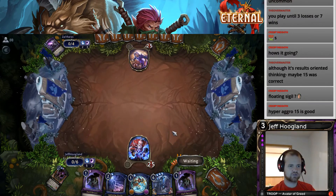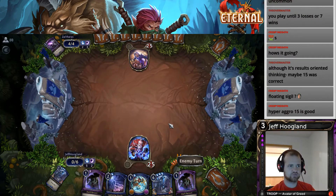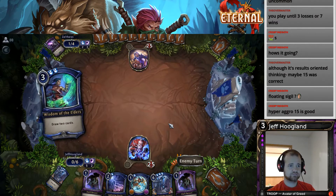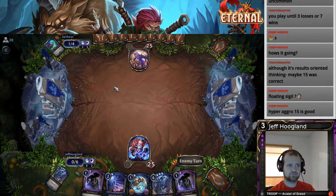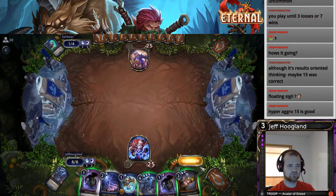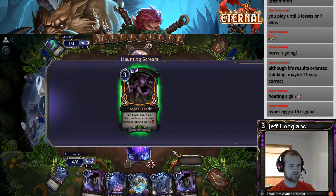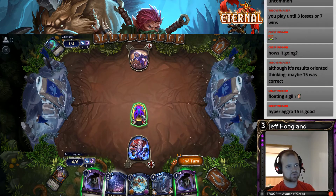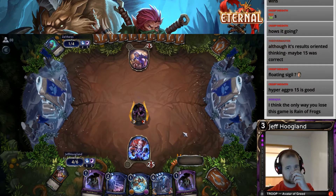Dragon's dead — hopefully we hit a sigil so we can go Dark Return plus replay it. Found our fifth resource. We found a Haunting Scream — Haunting Scream puts this into play and gives it charge and flying, and then it dies at the end of turn, but this dies when it hits our opponent anyway.